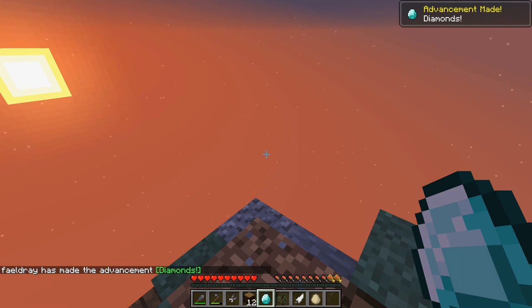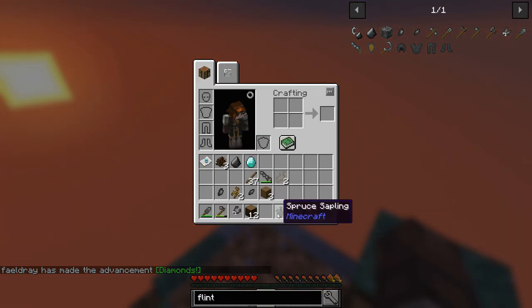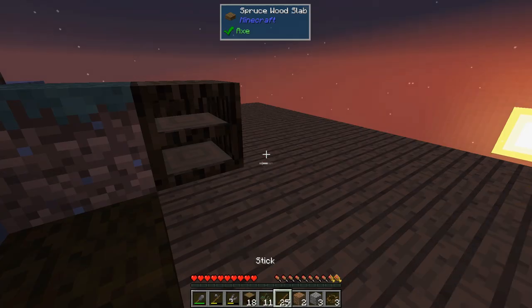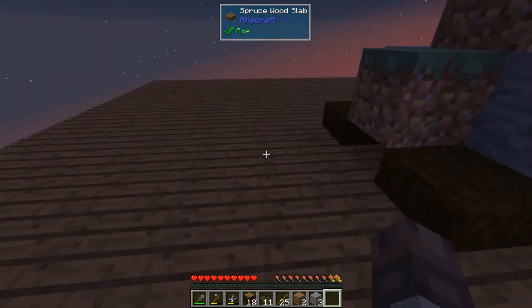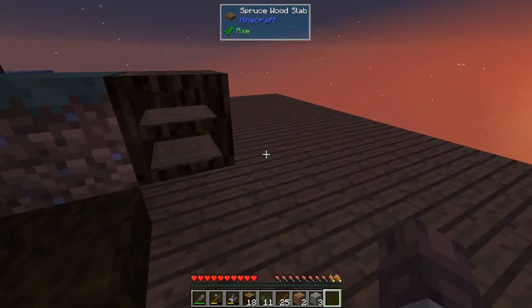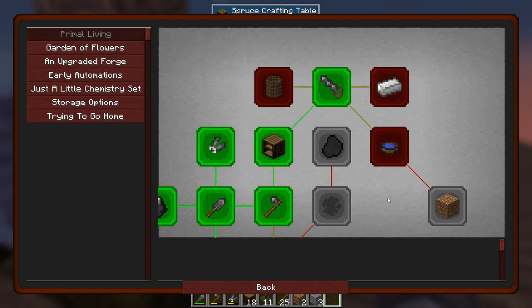I opened a bunch of bird nests and one of the things I got was a diamond - nice! I have gathered quite a few logs, over a stack of leaves, I got some bark and I'm just going to open up these bird's nests here. I extended my platform so I'm more comfortable with walking around - I don't feel like I'm going to die all the time.